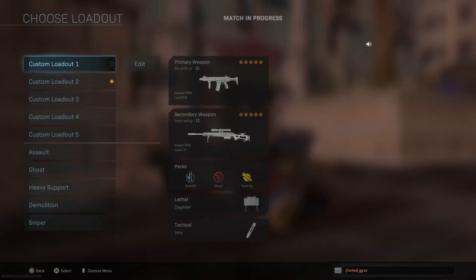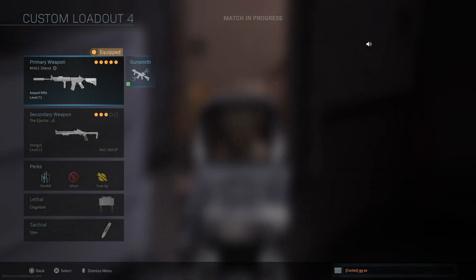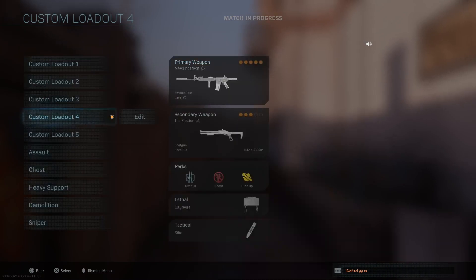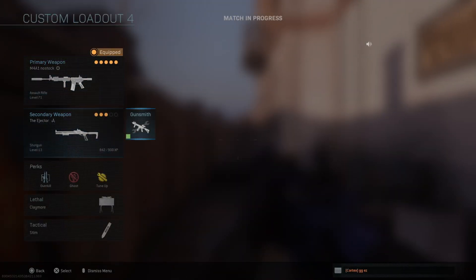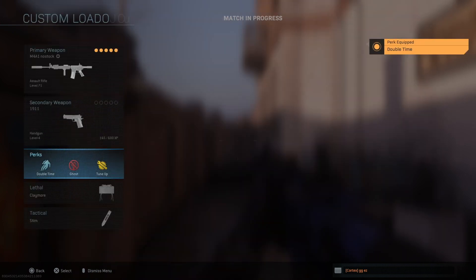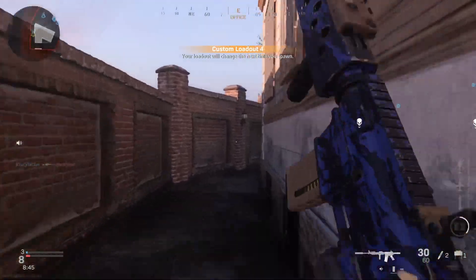I have the same class set up with different attachments. The M4, for example — click the weapon, and you have different M4s right here. This one I'd say is a run-and-gun, so I'll go ahead and switch to that one. For secondary, I don't want Overkill — I want Double Time. There you go, switched. Takes seconds — literally seconds.